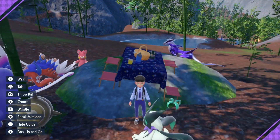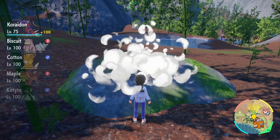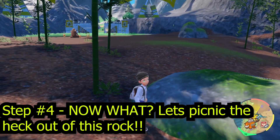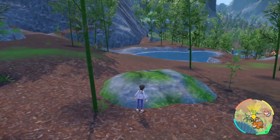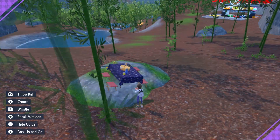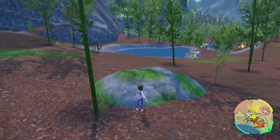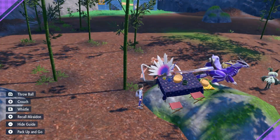Step number four. We have encounter power level three and sparkling power level three. Now it's time to do the picnic method on the rock — the rock picnic method. We're going to head in and out of the picnic. This is going to allow us to spawn a grouping of Teddiursas around an Ursaring. Teddiursas only spawn in groupings, so we're going to be able to go in and out of the picnic, simply looking around over and over until we get our shiny.